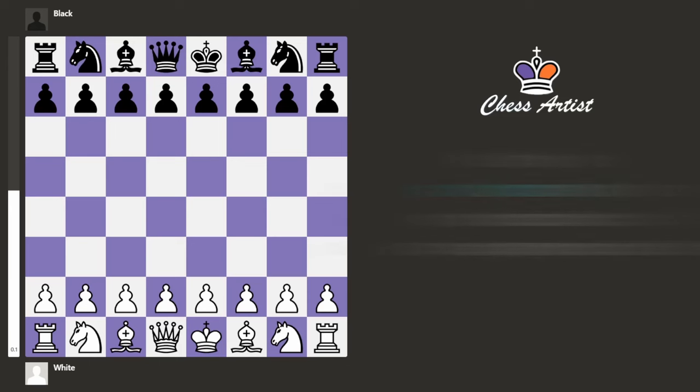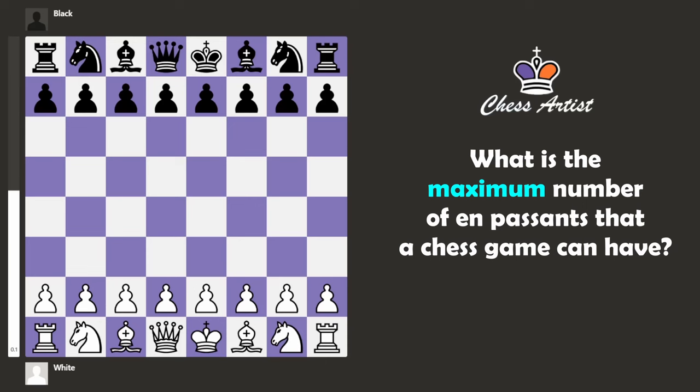The question is: what is the maximum number of en passant moves that you can have in a chess game? The answer is 8. Because for an en passant to happen, you need 2 pawns, and in total we have 16 pawns on the board, so 16 divided by 2 is 8 possible en passants.